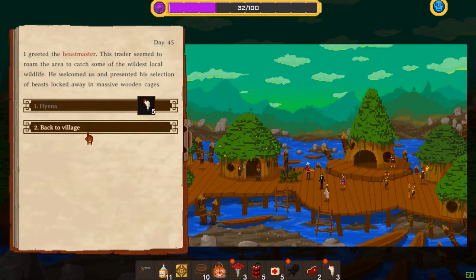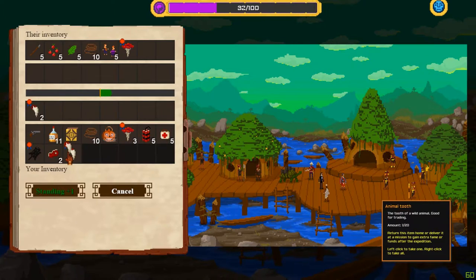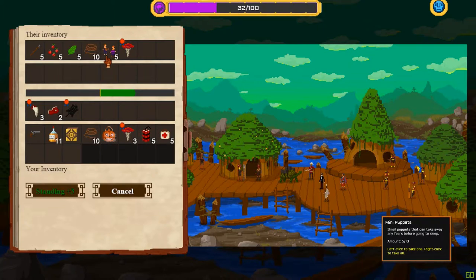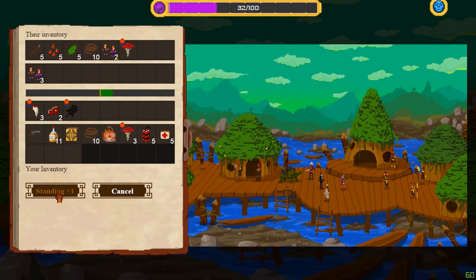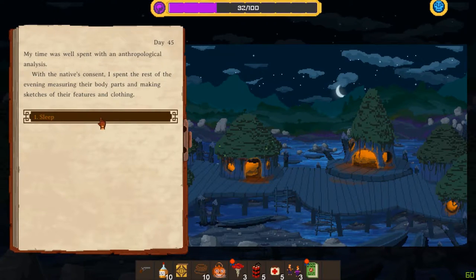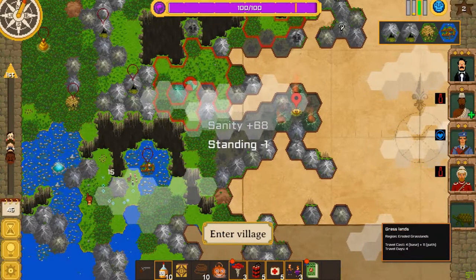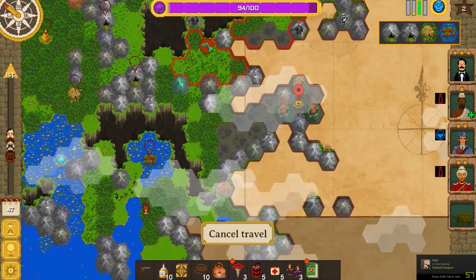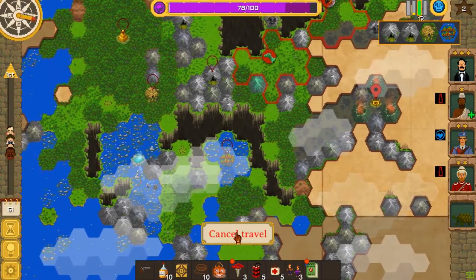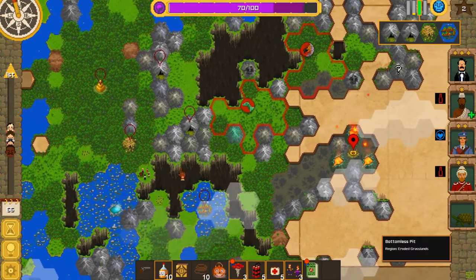Beastmaster. Back to the village — let's try trading. I'm happy to give you any of these, and I will take those without a problem. Rest in the village. Give the whiskey, that's fine. Study the culture — that's even better. We'll sleep and leave. I'm pretty sure we have to dynamite to get out of here, which is sucky. Let's walk through here while we still have time. This is a rough map.